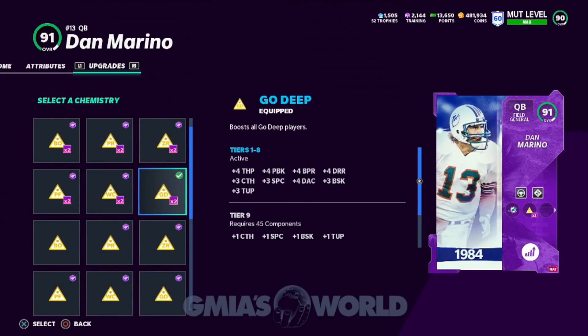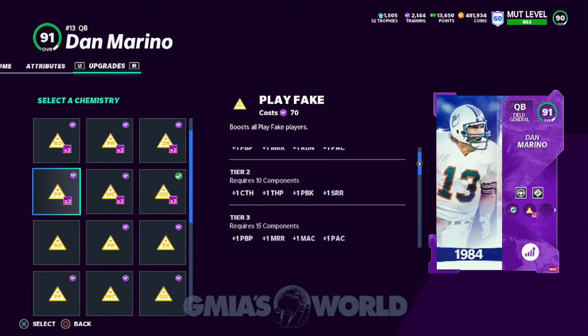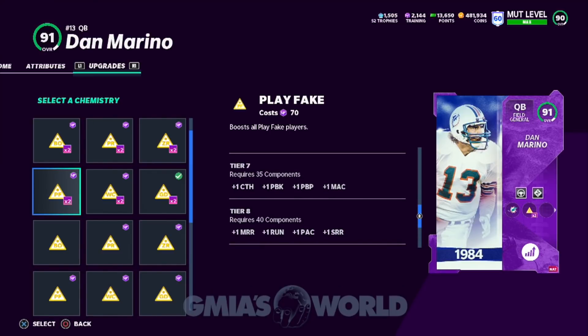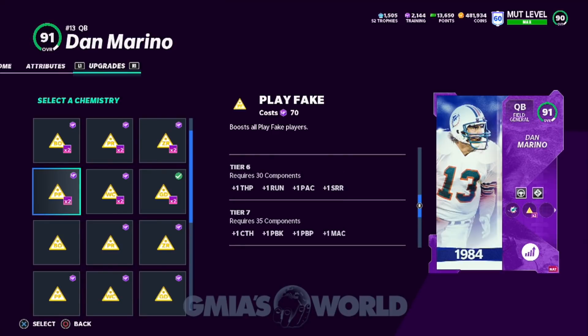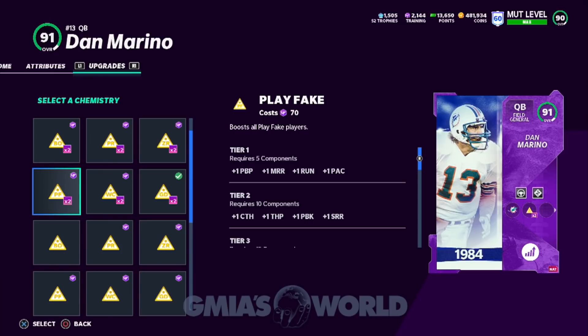Now let's take a look at what play fake does. Some of you were explaining the medium route and that play action draws the zones down — I understand all that. But when you go through the components listed, for play fake: one throw power is at 10, another throw power at 20, another at 30, nothing at 40, then 45. So you'd actually need more players with play fake to get that same throw power. In turn, the catch rating, pass block, throw on the run, and short route running all increase — I understand why you'd argue for play fake.